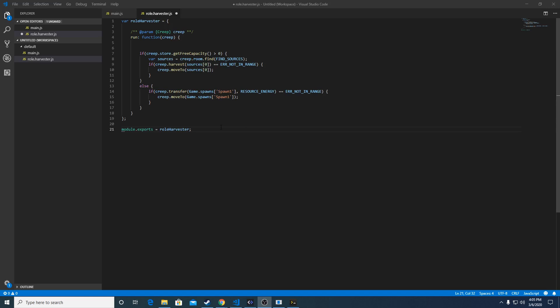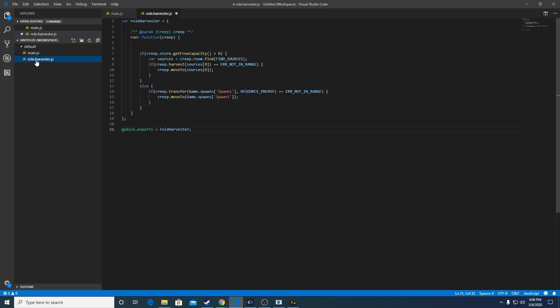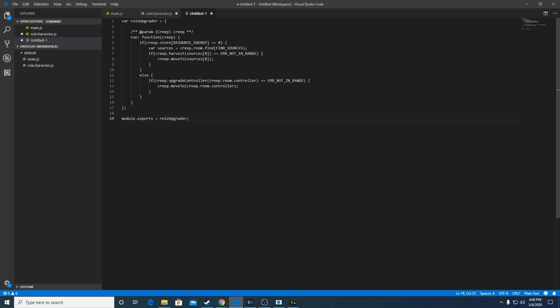If you watched my last video, you have some basic code that can run the harvester role and loops through your creeps, and if it's a harvester it will execute the harvester code. Unfortunately this isn't very useful in its current state, so we're going to keep going through the tutorial code and building off of this. The next thing we're going to do is create a new file for the upgrader role, which you'll find in the second section of the tutorial code.